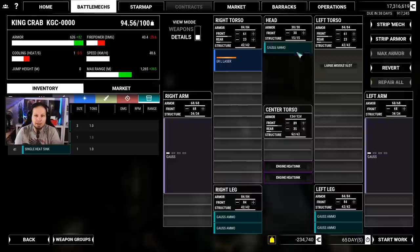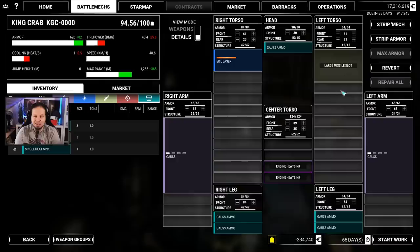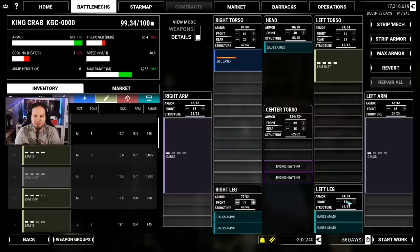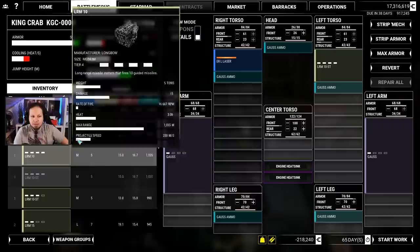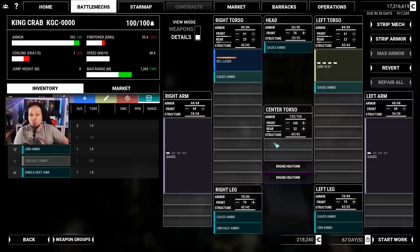What we need is five tons of ammo — the maximum amount we have — and I'll put that in the head. Two double heatsinks in the engine. I want a missile weapon — if it's only an LRM-10 or 15, it's gonna be a 10 I guess. The good thing about the King Crab is it has massive leg armor and we can drop it down to 70 easily, which gives us additional tonnage to work with. Then we drop the head armor a bit and a bit of the center torso — that's 98.5, which gives us the ability to drop one and a half points of LRM ammo. And all of a sudden we have an ER large laser, an LRM-10, a bit of ammo, and two Gauss rifles. This King Crab should be able to perform quite well.